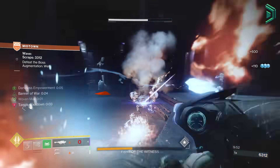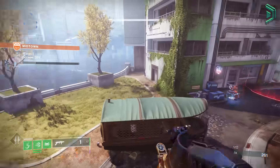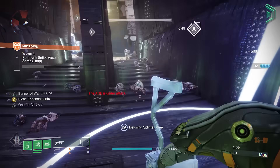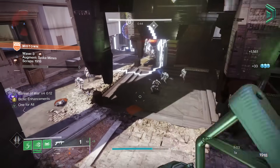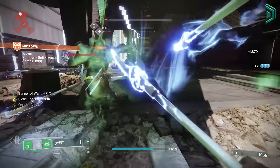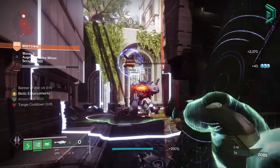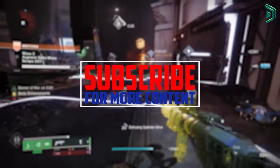The two things I love most about Mountaintop: first, you can jump-shot yourself in the air, which makes it a lot more fun for speedrunners when paired with an Eager Edge sword. Second, Mountaintop is a great all-round weapon that benefits both boss DPS loadouts and general add clear, which might make it a good GM loadout. Let me know what rolls you're going for down below, and if you find this video useful a rating is appreciated.